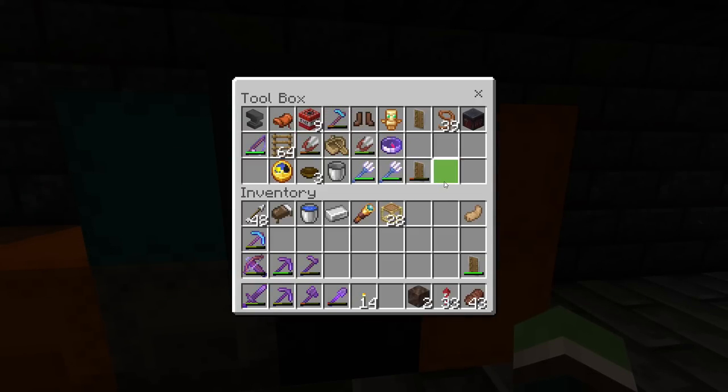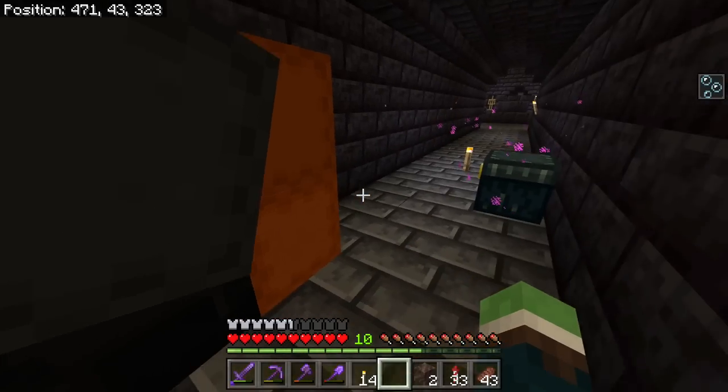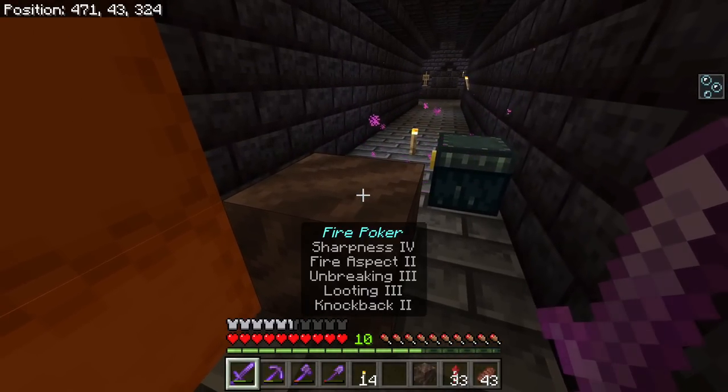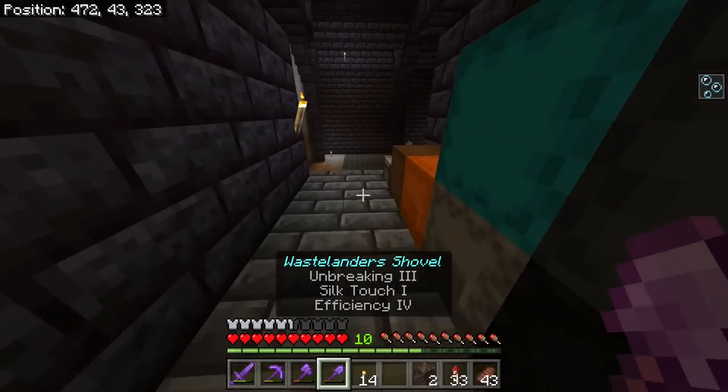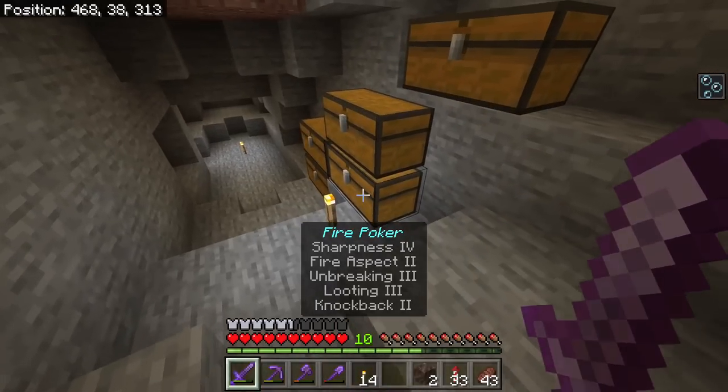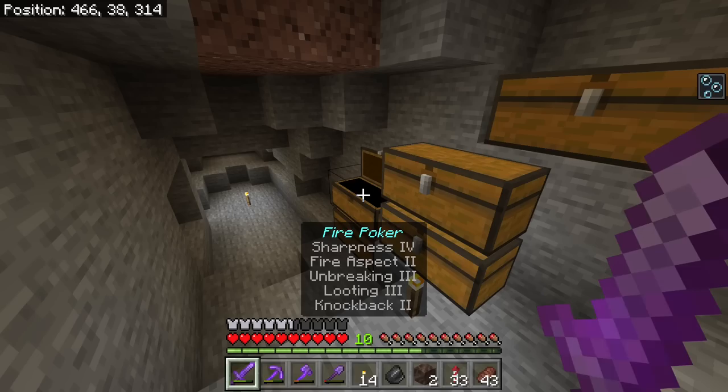I need to improvise here because I always take my flint and steel out. No flint and steel — but you can right-click candles with a fire aspect sword and light it, which is pretty crazy. There we go.